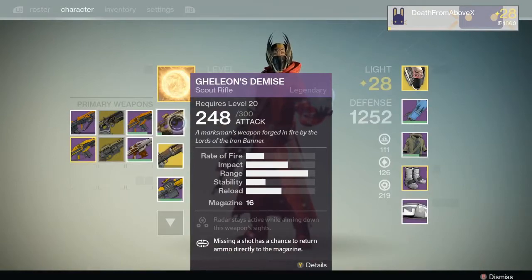It's an Iron Banner Legendary. You had to hit level 5 on Iron Banner last week or get this in a drop to buy this. I didn't see anybody getting these in a drop, so I hit level 5 and I bought it because I love scout rifles and I wanted to see how this one performed.